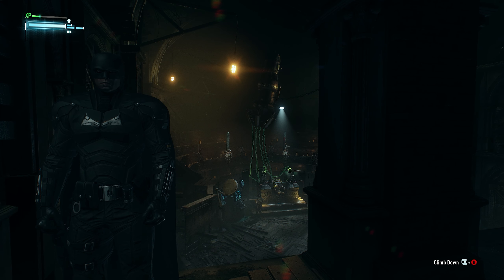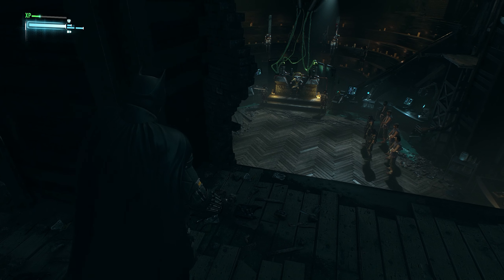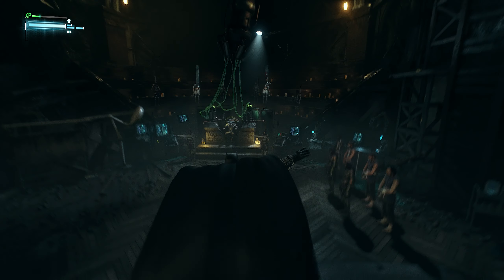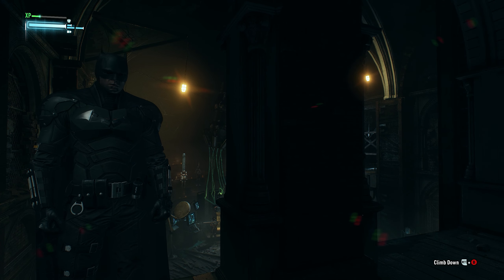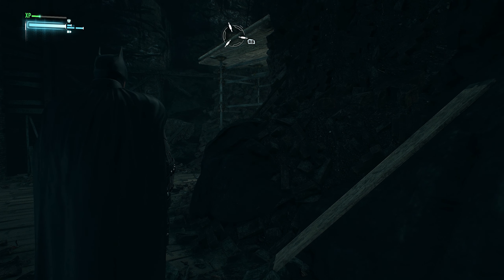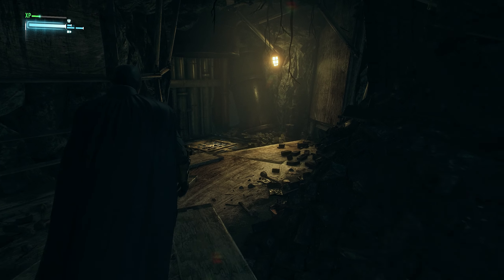Hey, what's going on everybody? Welcome back to a brand new video on the channel. Today we'll continue our let's play on Batman: Arkham Knight. In the first episode we had an action-packed episode where we did a lot of side missions — the Ra's al Ghul one, which we ended off on, and a Mad Hatter mission where he kidnapped and brainwashed officers. We also did a Firefly mission and finally caught him. Now we are going back to the main story.